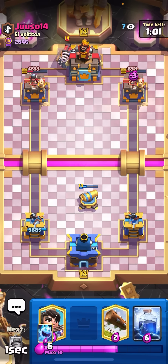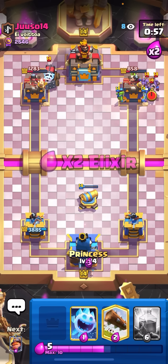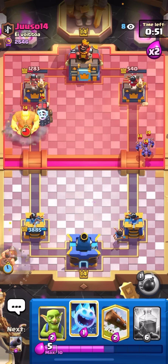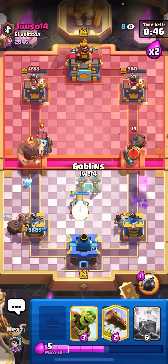He goes for sparky in the back. I'll just go for my barrel here to force him to use his arrows, hopefully. He goes for the minions. I'll go for my princess in the back. He's going to try to go giant zappies at the bridge on the left, I think. Mighty miner in the back, just for the three-card cycle. I know my mighty miner is not going to kill the giant.